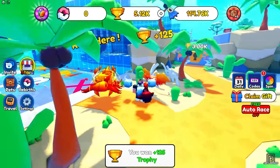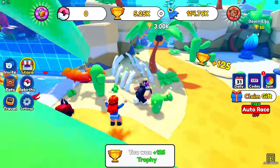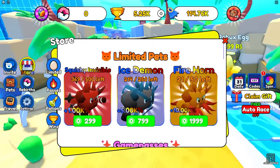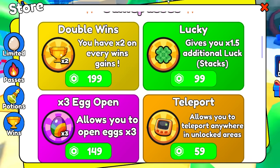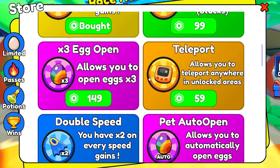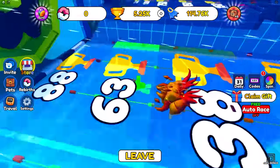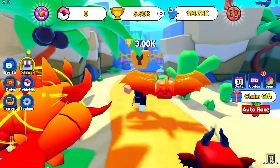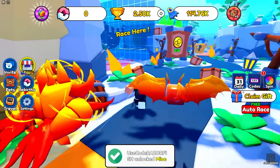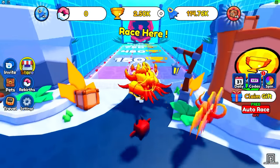Look at how fast I'm doing it guys — I get 125 wins every time, and I need to get 3,000 to go to the next area. To go to the next area, we're obviously gonna need the double wins game pass. This is gonna take a long time getting wins — it's got like arm muscle simulator where it's really easy to get strength, but getting wins is really hard. So we got the double wins right there. I get 250 every time. That 5,000 trophies from the starter pack actually really helped.